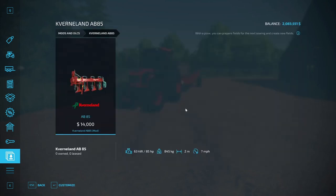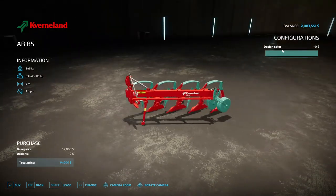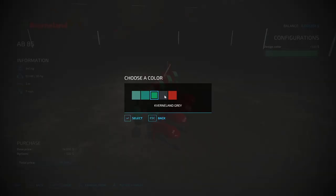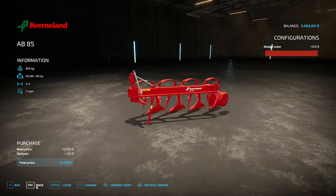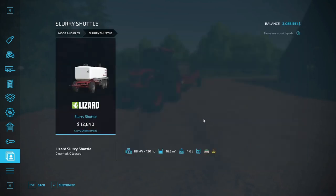Next up is the Neaverland AB85 plow by Puzzcap. With it you can prepare fields and create new fields. Costs $14,000, requires 85 horsepower, weighs 845 kilograms, 2-meter working width at 7 miles per hour. Color options are gray and red. Very small — for very small farming operations.